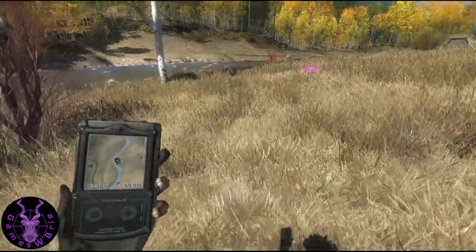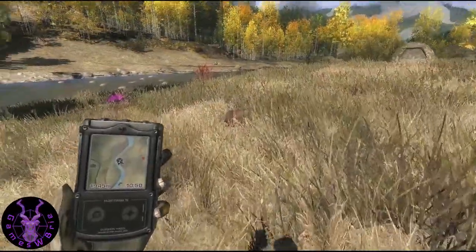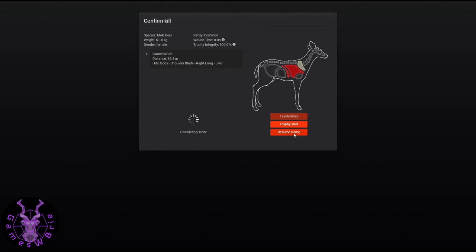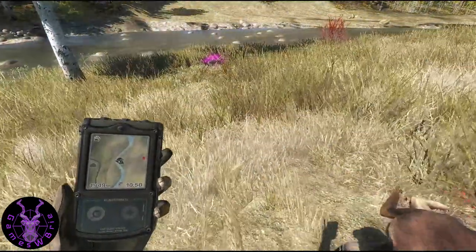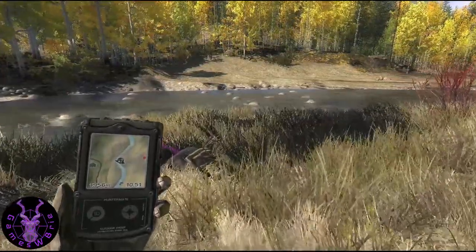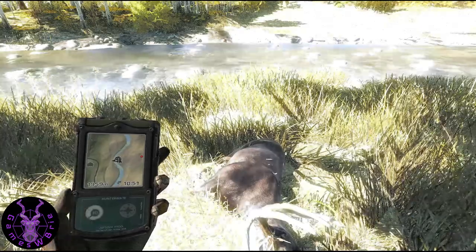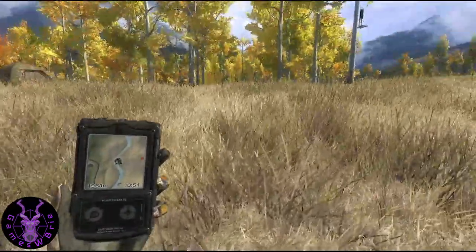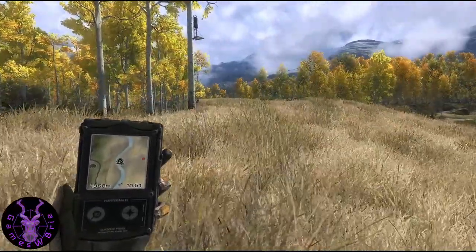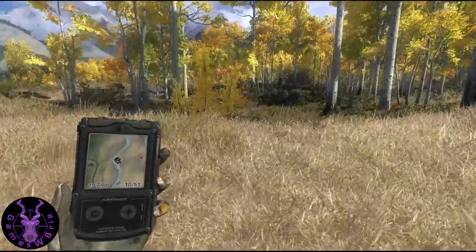I should have one more buck over here and a doe, and then I think that's it. I'm going to get in the stand just so I have a better view of the area. 96 — good, but not as good as some of the others. I'm going to hop up in the stand, check the area to make sure I've picked everything up that was nearby, then we'll keep following the river north.